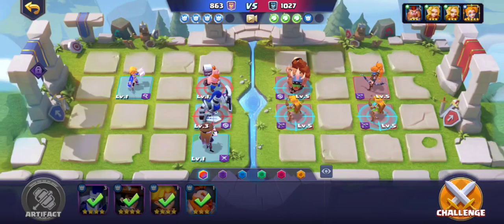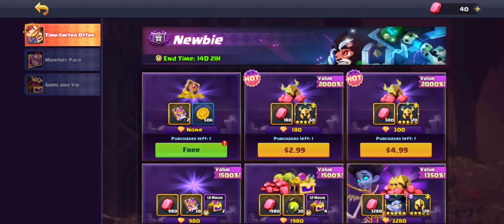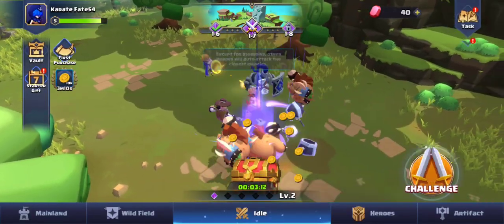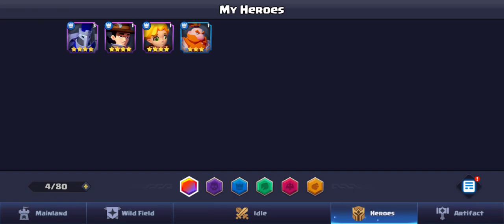We have a 4v4 now. I'm not sure if I should upgrade someone — let me go back. You have gifts you can unlock. We have a free one here — 50 coins and two booklet-looking items. Let's click on heroes and look at what they are. We have an assassin...